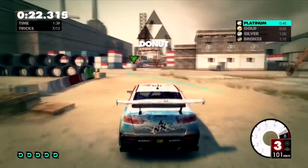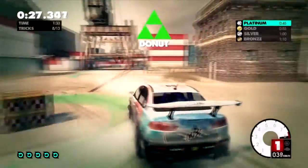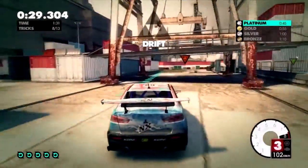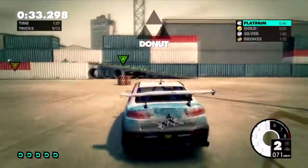For this drift you want to brake a lot before it and cut it in really, really close. For the donut you want to approach from the right hand side. And then around this drift you want to take it nice and slow, just make sure you line yourself up for the donut coming up, and you're going to take the donut from the right.